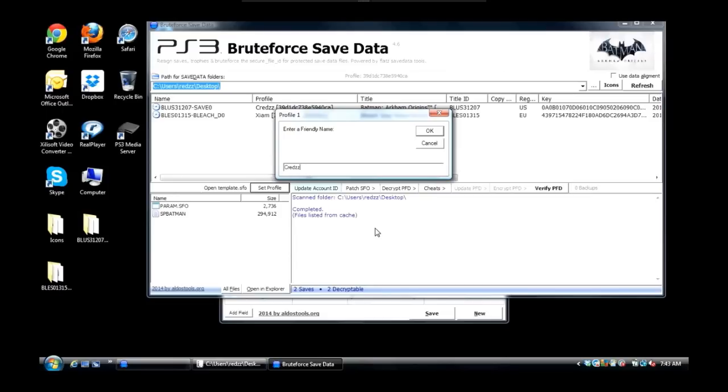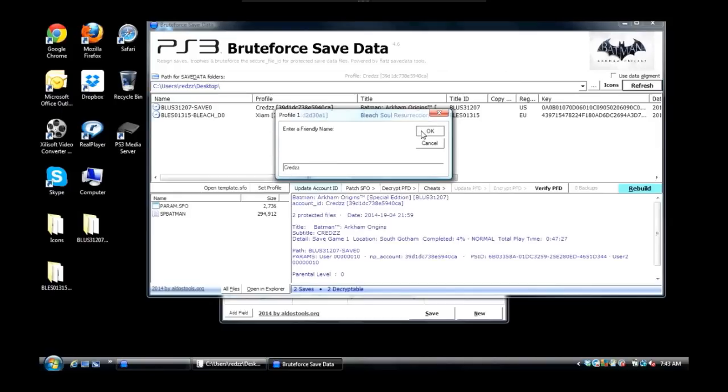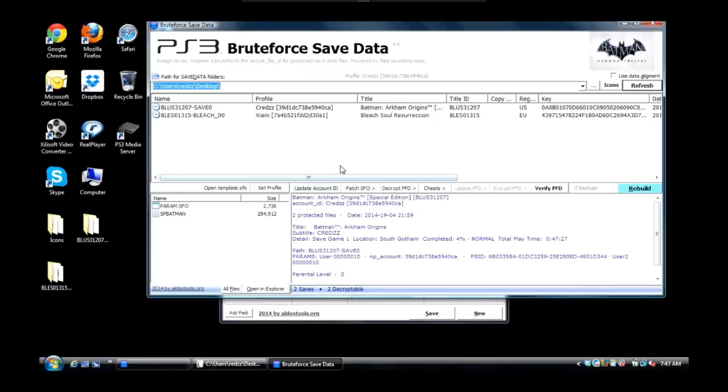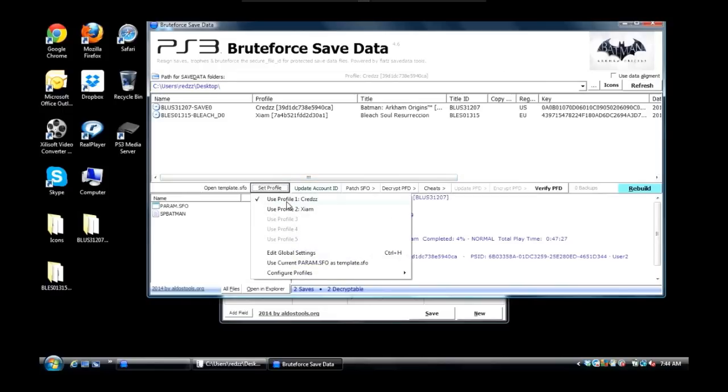You should now use the same name shown on your PlayStation when you power it up and log in — that same name goes here so you can distinguish which account you're reassigning saves to. Hit OK. It will say 'User Profile 1 — Cracks — will now be used for patches.' If you go back to Set Profile, you can see my profile, which is my main account, has a check next to Cracks. Therefore, any save that is not mine — someone else's save or one downloaded online — can now be reassigned to this profile.